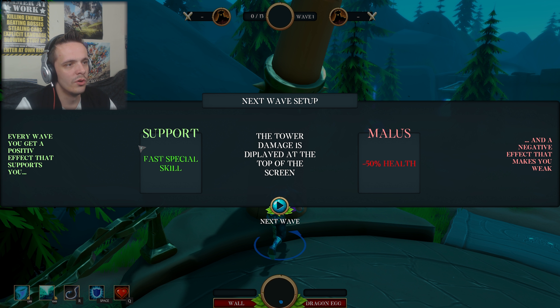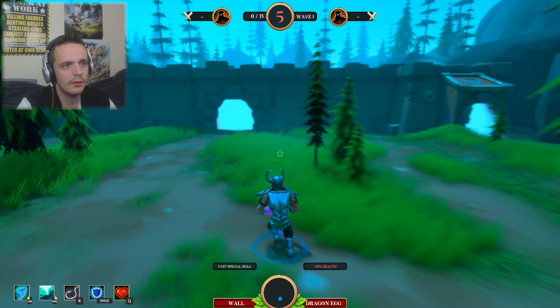Every wave you get a positive effect that supports you for your special skill, and a negative - 50% health on the first try! The tile damage is displayed at the bottom.